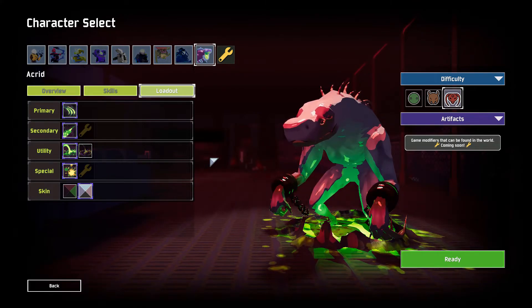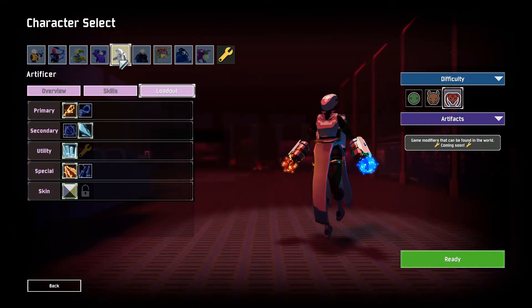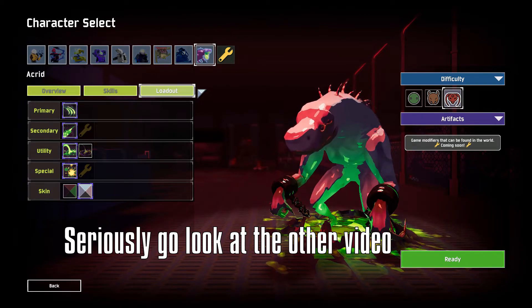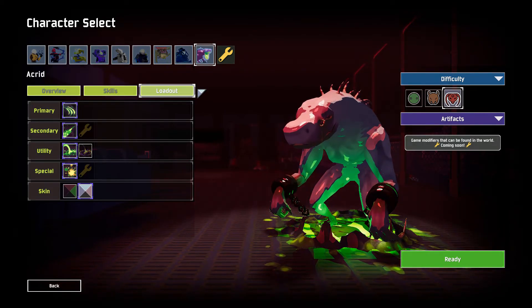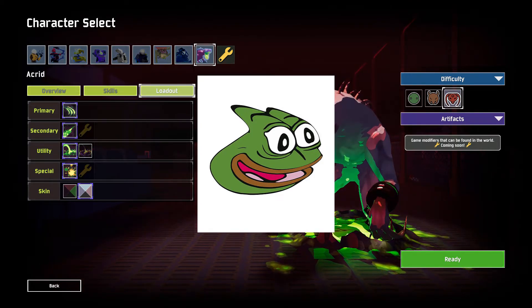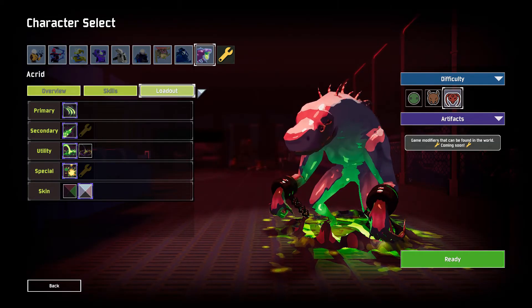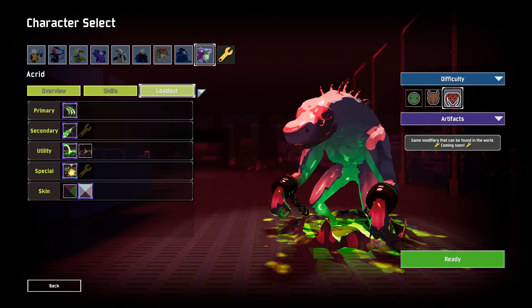Number 5 is obviously going to be the Artificer. The Artificer is number 5, for the exact same reasons I've listed before. There's no change to any of the ones above Acrid. So here's the list: Artificer number 5, Loader number 4, Huntress number 3, MUL-T number 2, and Engineer number 1. That's all the same as my last tier list. The only thing that changed is Acrid at number 6 - numbers 5 through 1 did not change at all.